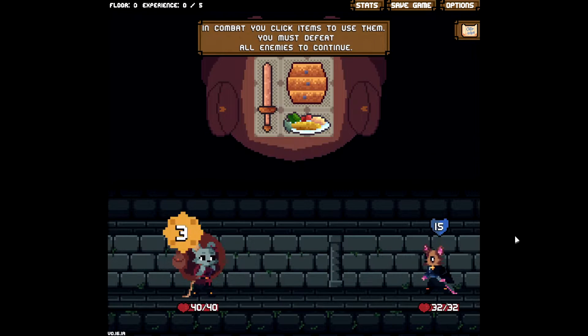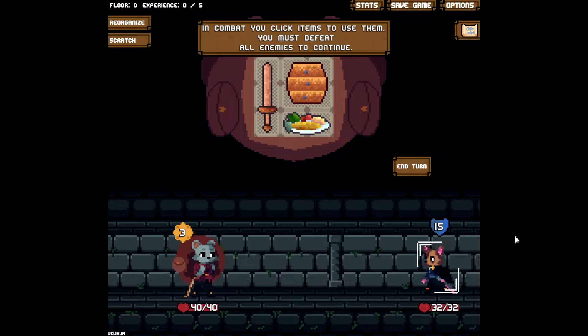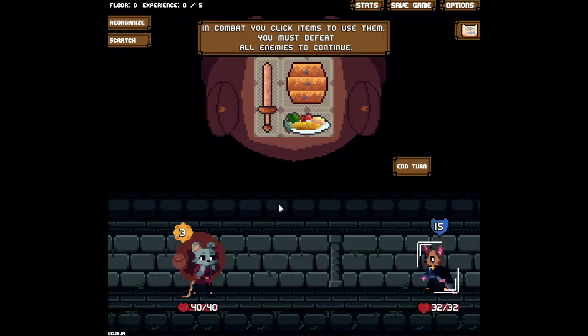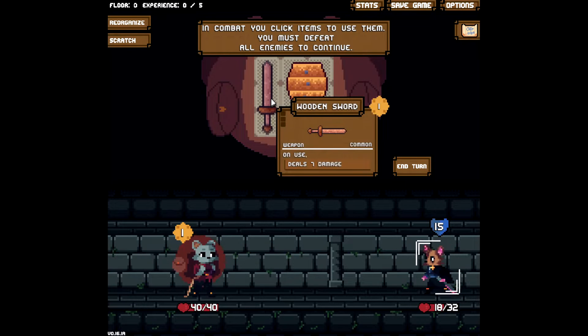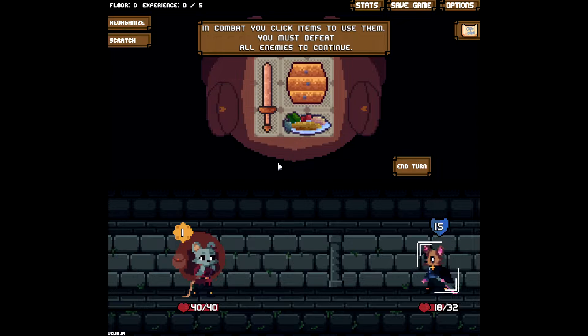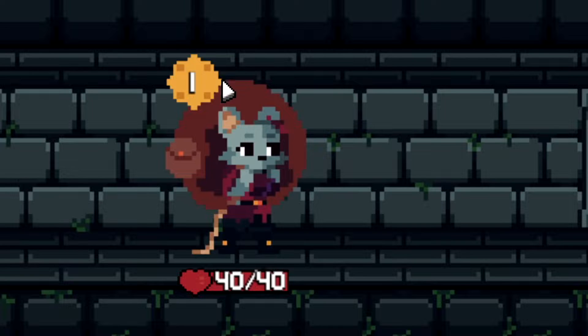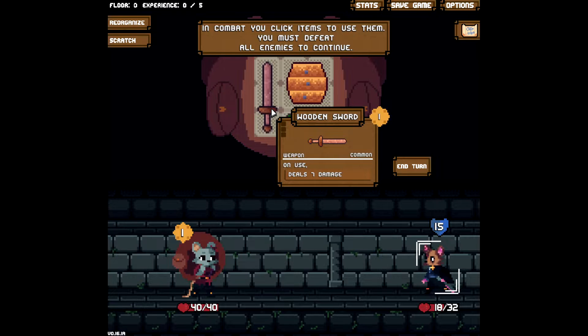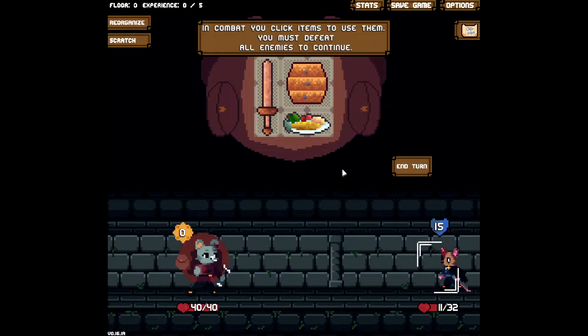And combat plays something like... Slay the Spire? Yeah. So as you can see here you have your enemy's intent — their intent is unblocking. Items here when you use them they have an energy cost. Energy is symbolized here over your character, and what you want to do is basically make sure you're spending your energy wisely to win.